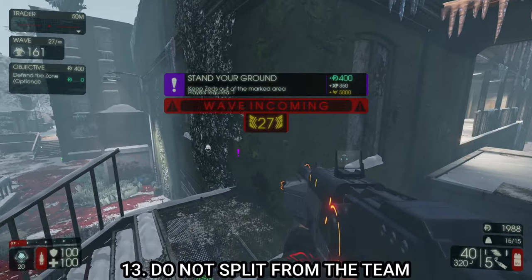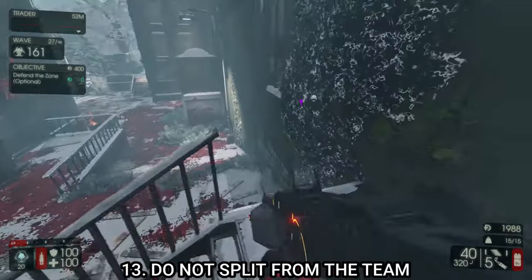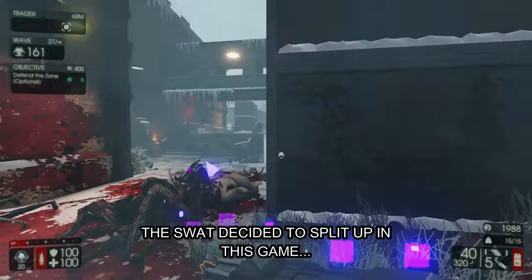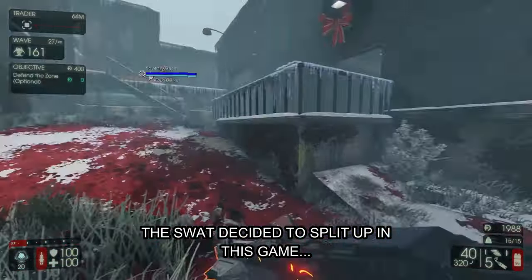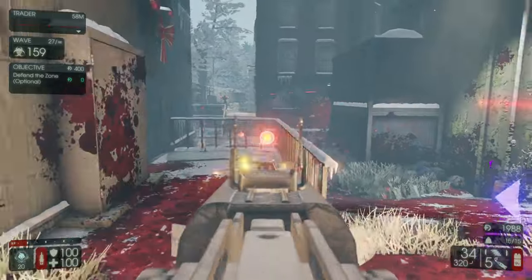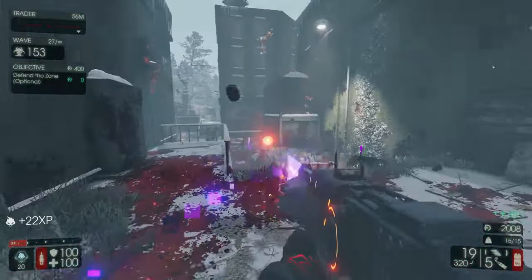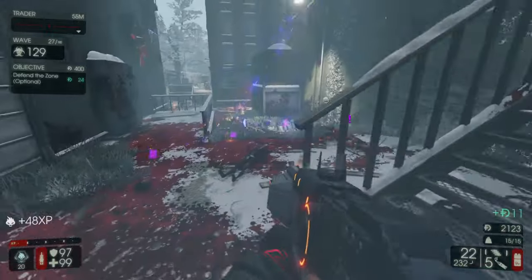Tip number thirteen: splitting up from other players in multiplayer is a certain death. I wouldn't recommend splitting from teammates even if they're level one. Keep in mind that more players means more zeds and more health, so stick together. If you split off alone, no one will be there to help you and you'll die quickly.